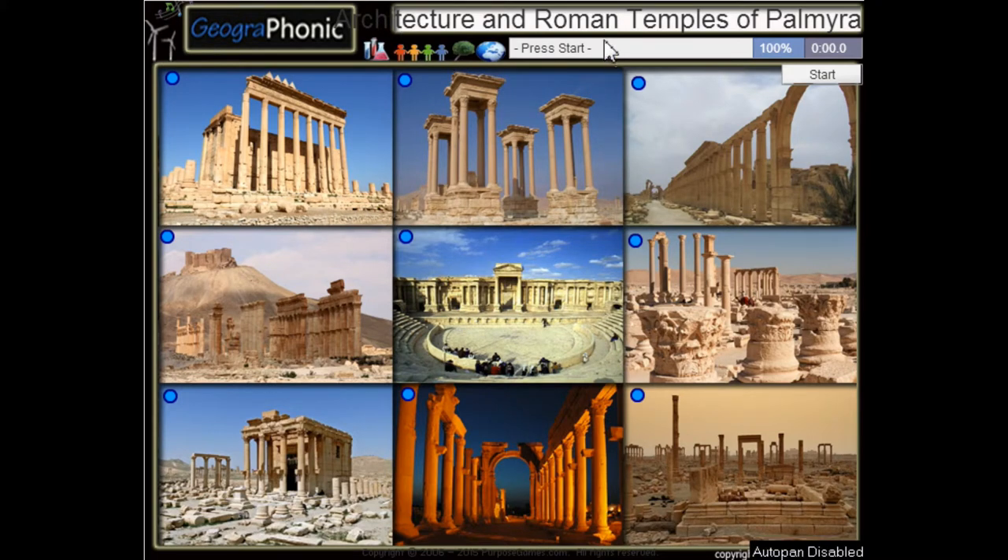Recognizing the architecture and the Roman temples of the ancient city of Palmyra in Syria. We see the ruins here. This is the grand colonnade. Here we see the Diocletian camp.